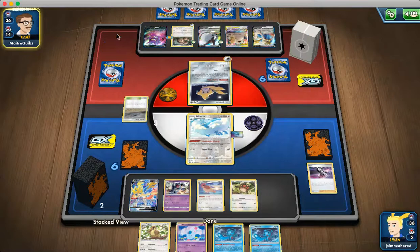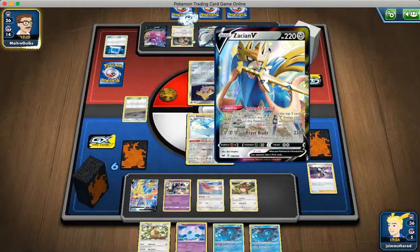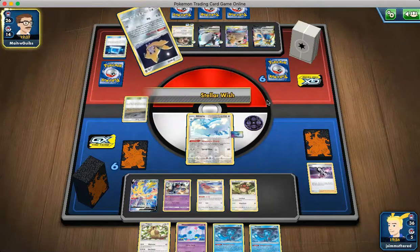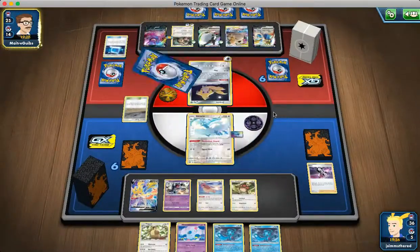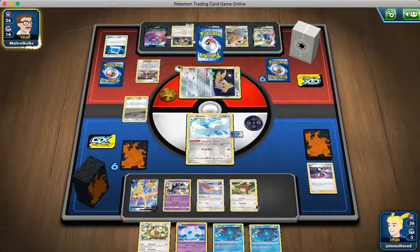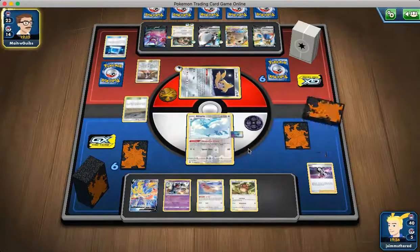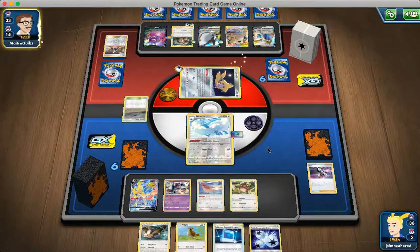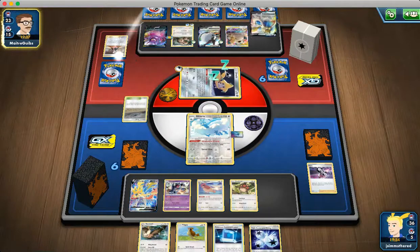Oh, a Zacian. If they play Aurora, that Zacian's an issue. They can attach Aurora — nevermind. They're attaching to the Kangaskhan. We have the Pheon; we just need our Triple Energy. We really need a supporter — we need a Research and we only have prized Research. So we're probably gonna Marnie since our hand is really, really bad. Our hand needed Triple or Noctowl. After Marnie, we get Triple and Noctowl — this hand is so much better. They don't have any room for Porygon Z currently.